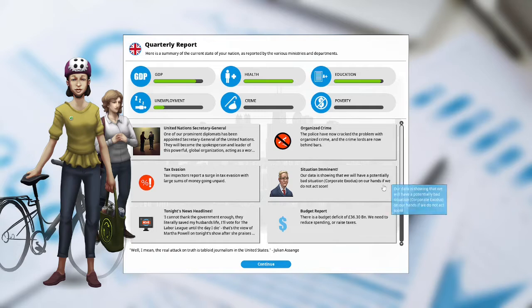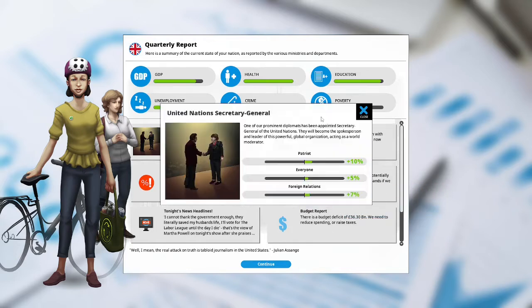Our data is showing that we will have a potentially bad situation with a corporation exodus on our hands if we do not act soon. United Nations Secretary General: one of our prominent diplomats has been appointed Secretary General of the United Nations. They will become the spokesperson and leader of this powerful global organization, acting as a world moderator. Patriots are up 10%, everyone's up 5%, and foreign relations is up 7%.